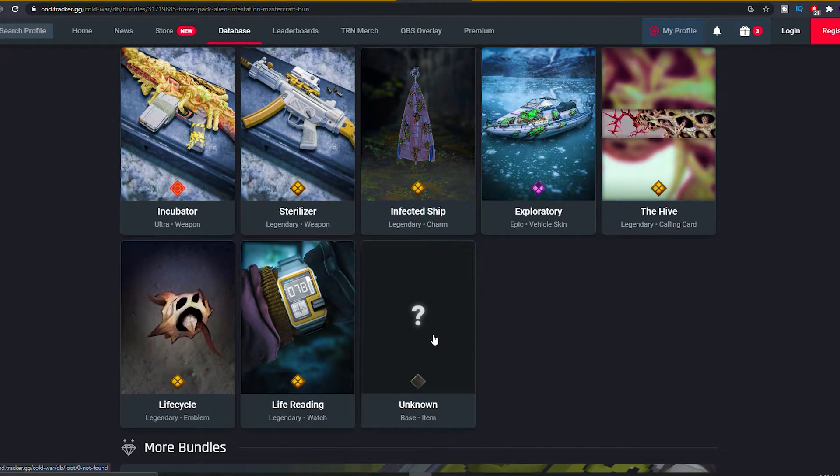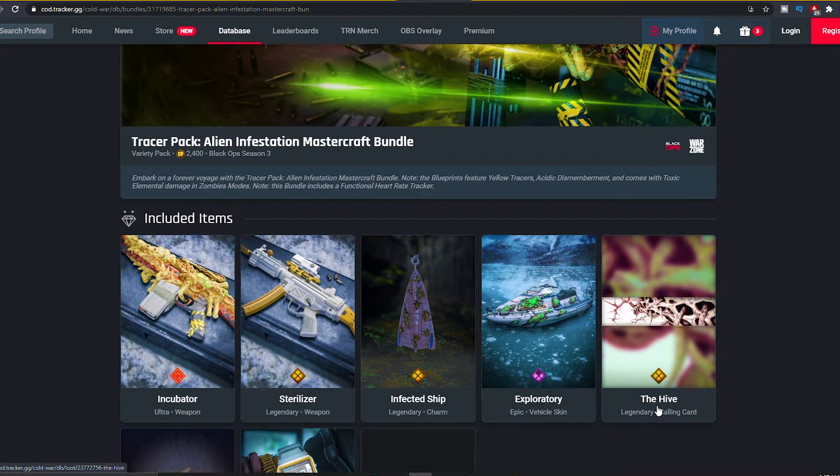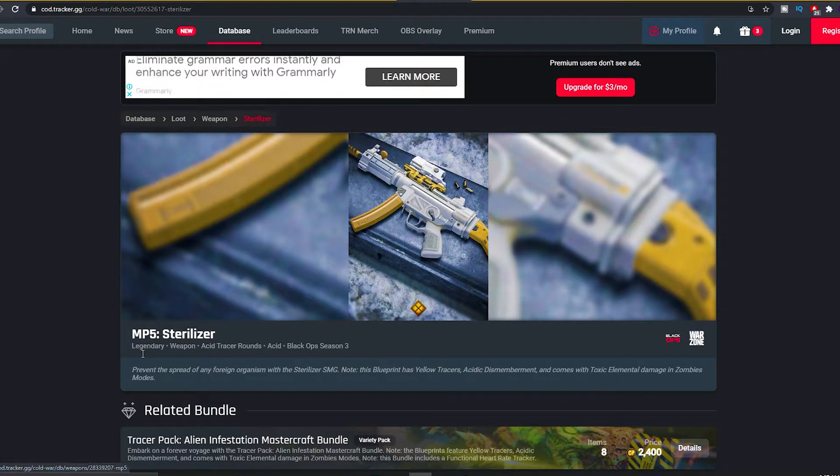As you guys can see: one unknown item, the Life Reading legendary watch, Life Cycle emblem, The Hive calling card, Exploratory vehicle skin, legendary charm. The Sterilizer legendary weapon — the MP5 Sterilizer weapon blueprint. Acidic tracer rounds — prevent the spread of any foreign organisms with the Sterilizer SMG. This blueprint has yellow tracers, acidic dismemberment, and comes with toxic elemental damage in zombies modes.